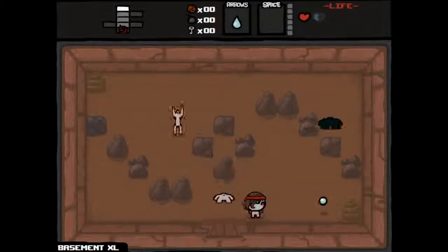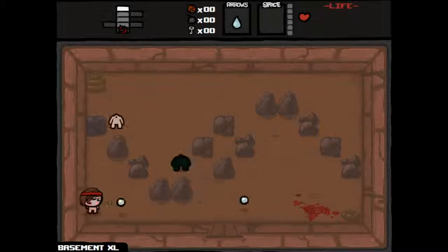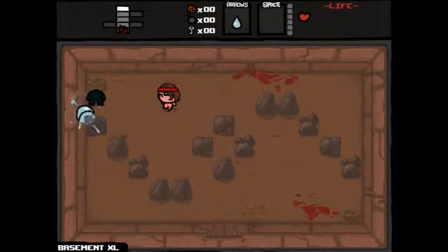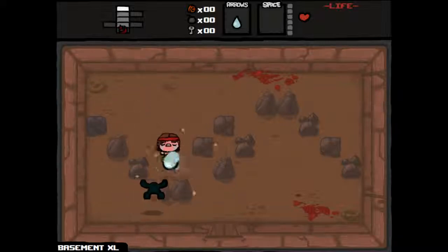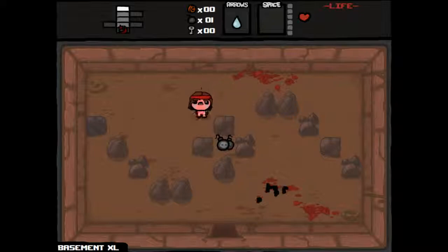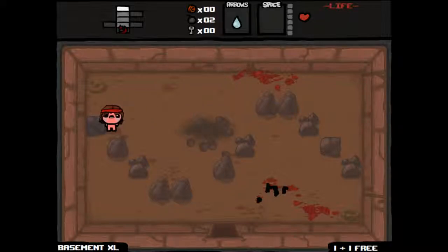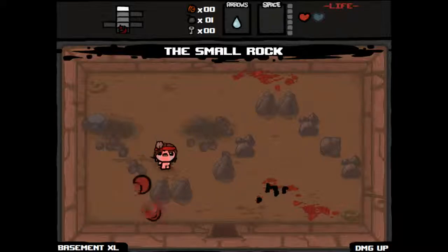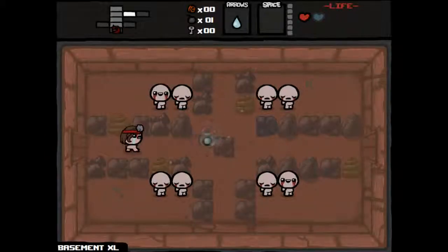Let's keep going. We are down now to just one red heart — I'd like to get some more soul hearts. There's a tinted rock there, so a bomb would be nice too. We'll do one bomb for two bombs — that seems like a good trade. We'll blow up the tinted rock. We get a spirit heart and Small Rock — excellent! Small Rock is an instant damage upgrade, so we should be doing much more damage now.